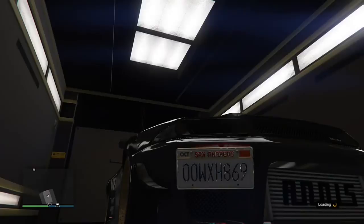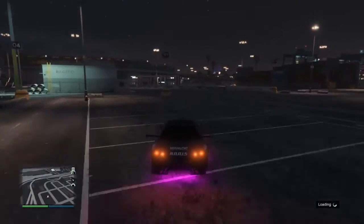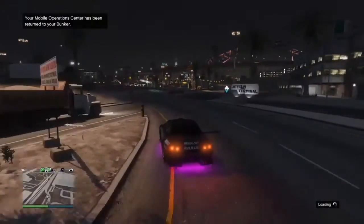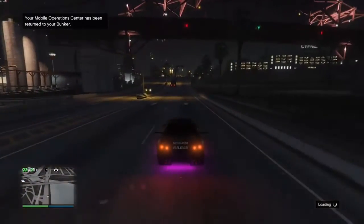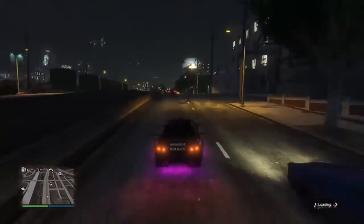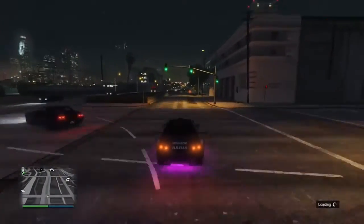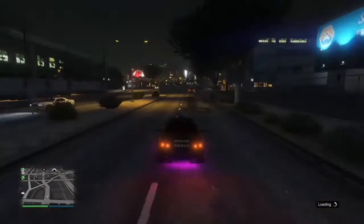You now have a duplicated car. Look — generic plate, I did have a custom plate. I'm going to drive this to LS Customs and sell it to show you how much it sells for, which is about 966,000–970,000. Once you've done that, return the MOC to storage, then order a new Fagio to the MOC. Go back to the MOC, and you're good to start again — you can rinse and repeat and make millions and millions of dollars.